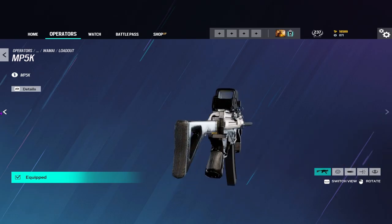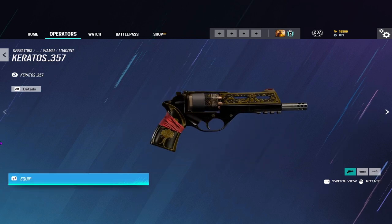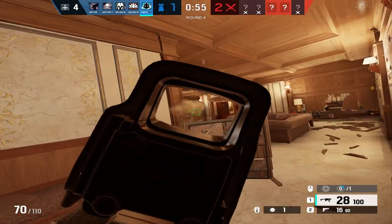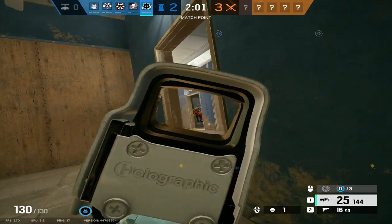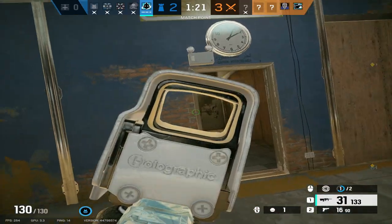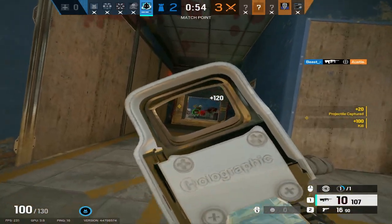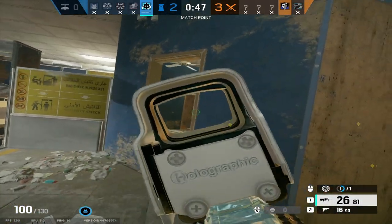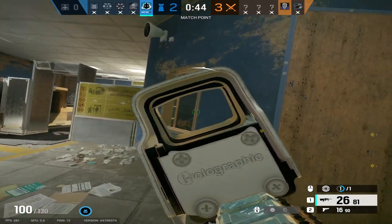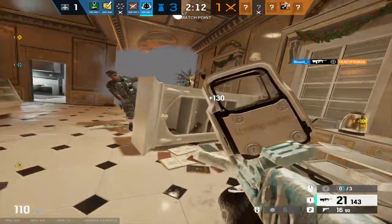Finally, his loadout. He has the option between the fast MP5K or the high damage AUG A2 as primaries, and the P12 and Keratos as secondaries. The MP5K is one of my favorite defender weapons right now — its high fire rate lets you shred through enemies and its easy-to-control recoil makes it a headshot machine. The AUG is also a solid primary with extremely high damage for a defender and low recoil, making it another headshot machine. It really comes down to personal preference: higher fire rate or more damage? His secondaries are self-explanatory — the P12 I talked about earlier, and the Keratos is a solid damage revolver that is really fun to spawn peek with. Overall, I'll be giving his loadout a 10 out of 10. I don't think you can get a much better loadout on defense than what Wamai has to offer.